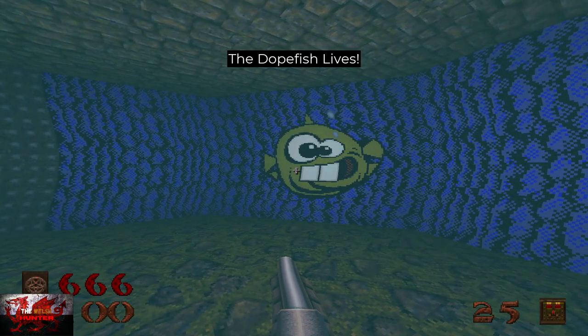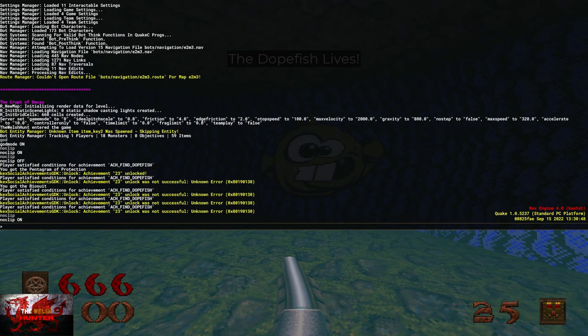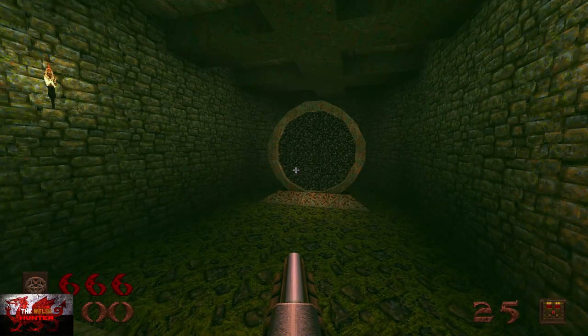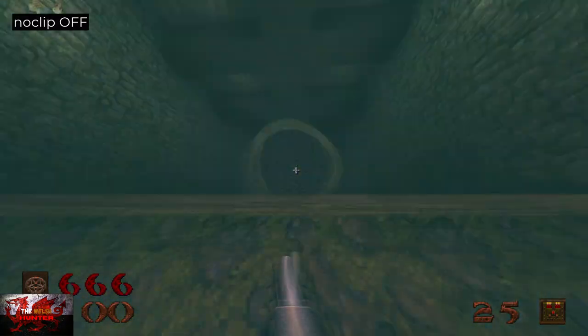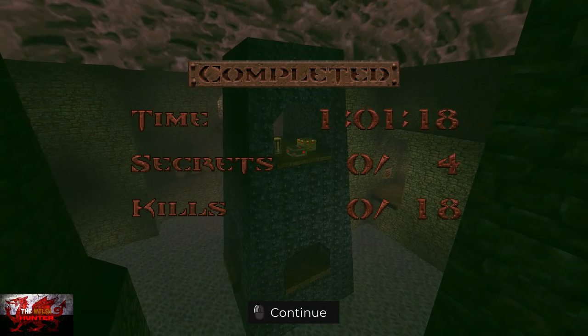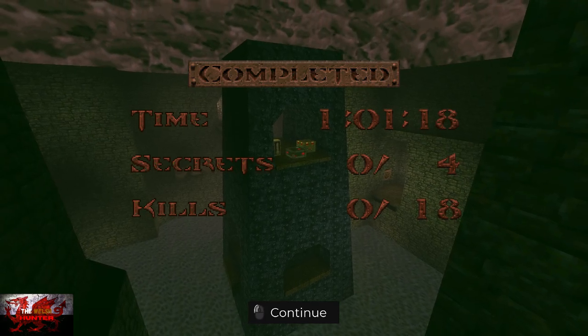Then turn your noclip back on to also get the secret exit. As long as you're facing the fish, go straight up and there is the secret exit portal. Turn noclip back off, go straight in the water and through, and that should get you the Never More achievement as well. That's two achievements in quick succession.